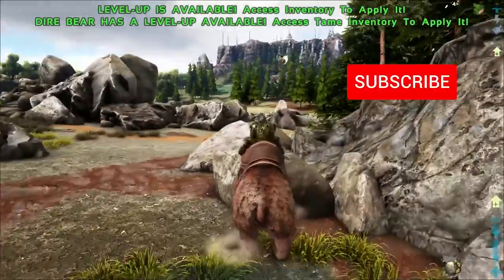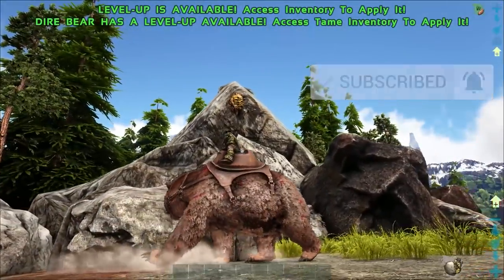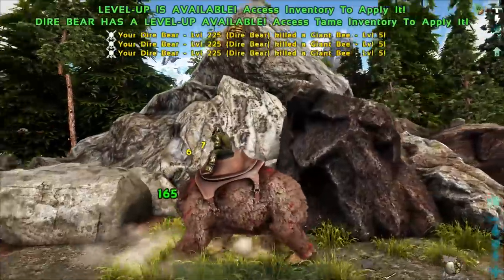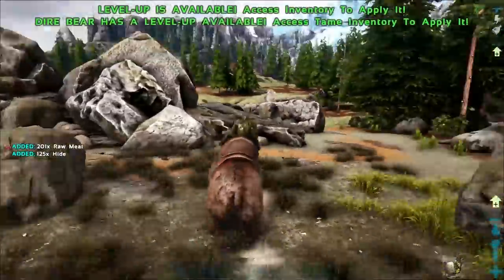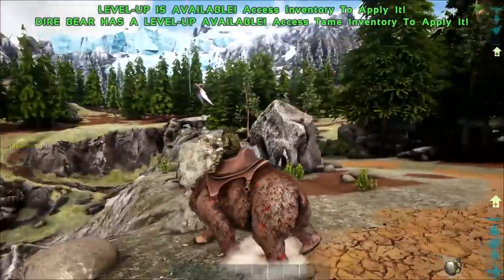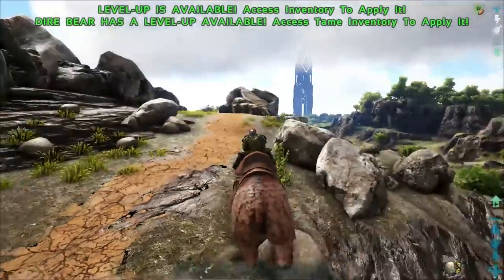This old lady is a tough one to tame, but she is tameable. You'll find beehives located around the map in various locations. The majority of the time you will find them in the redwoods. However, today we're over on Ragnarok and you can find them over in these foothills on the border of the ice biome. They are generally scattered around this area.